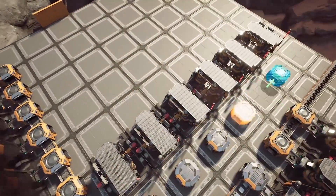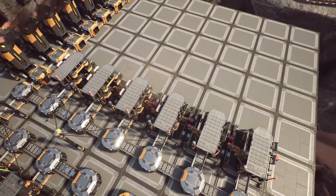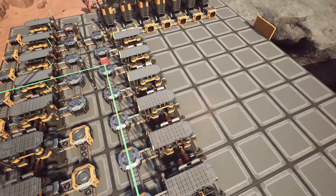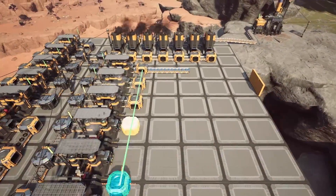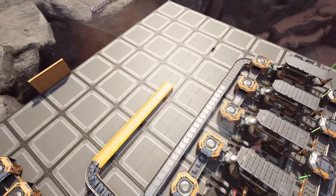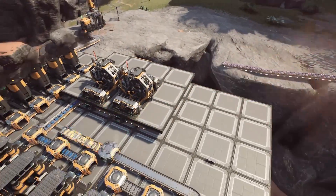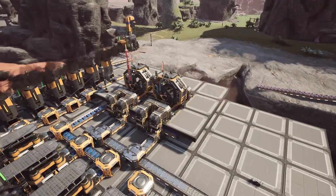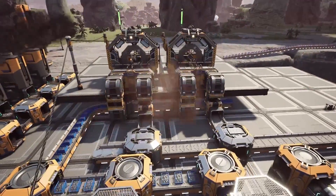Create another branch off the ingot line and place six more constructors. The first three of these will be used to make screws for the cast screw alternate recipe, with one of the constructors tuned to 40% clock speed. The second half of this constructor group will be used to make iron plates. Create a sandwich layer and place atop it two assemblers set to produce reinforced iron plates. Feed the assemblers by snaking the screws and iron plates around some vertical conveyors to provide the components from below. Send the reinforced iron plates upstairs for manufacturing.